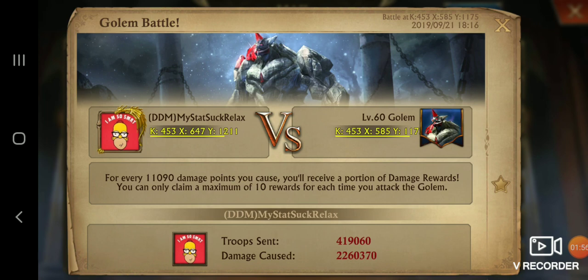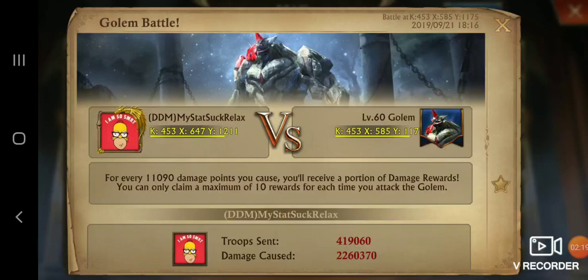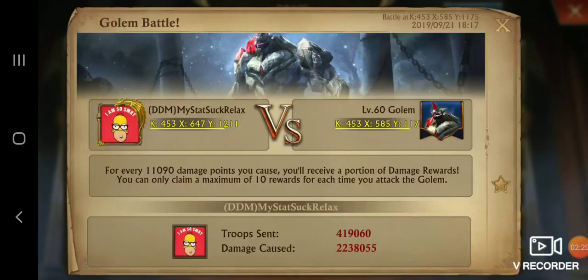But I did do basically 3 attacks with this 70k setup. This was the first one — you can see it did 2.226 million damage. This was the second one — it did 2.23 million damage, so it did a little bit less. And again, with my Crit being only 1.5%, the odds of me Critting and getting that little bit of extra damage is incredibly low.